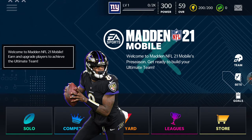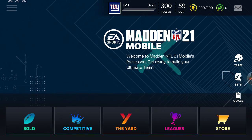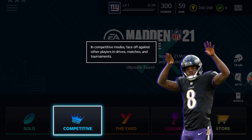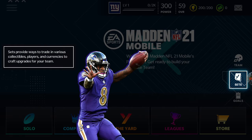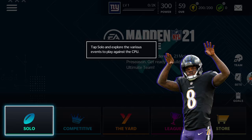Earn players and upgrades to achieve the ultimate team. Here in the main menu you can navigate to different game modes, manage your team, view daily goals, and more. Solo — play games against the CPU. Competitive mode. Complete daily goals. Trades. My Team. Navigate the menu.